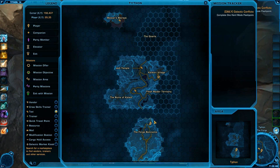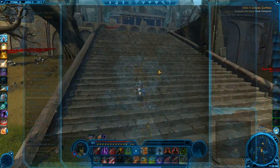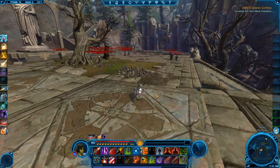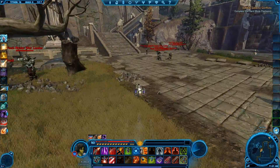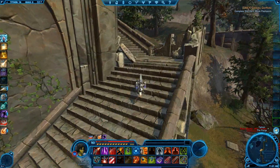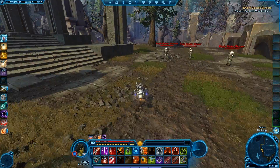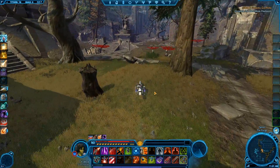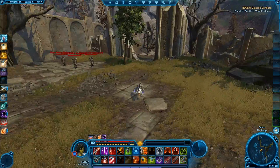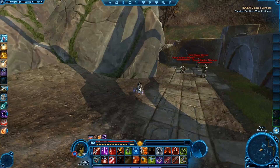So once we exit out here, we'll be in this area. Let's jump in our speeder and head up the stairs. Now remember, it's in the lower left section. So we'll head up these stairs to the top of these ruins and head to the back. Now this is the area you want to head into — a section way in the back.